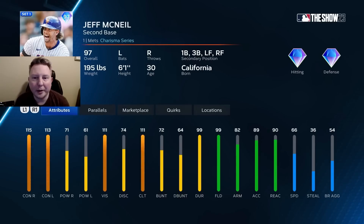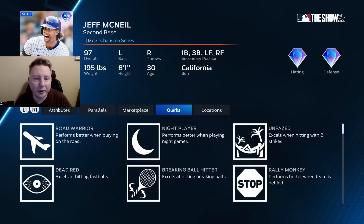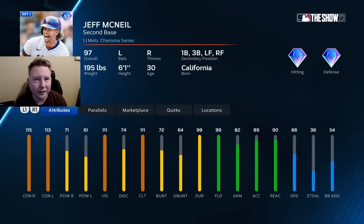Now, Jeff McNeil — I'm excited about this one. This is probably my second biggest hot take of the video: this is an S-tier card. Second base primary, which is a pretty shallow position. He's a left-handed hitter, which is great with all the right-handed pitching in the game. Great contact, great clutch, amazing fielding, and this card is really just missing speed and power. However, looking at his quirks, he is loaded — he has both dead red and breaking ball hitter, which means on basically every pitch thrown he's going to have increased exit velocity. So even though his power attribute is pretty low, those quirks are going to be bumping that up a ton. All things considered, this card is great across the board — an S-tier option at second base.